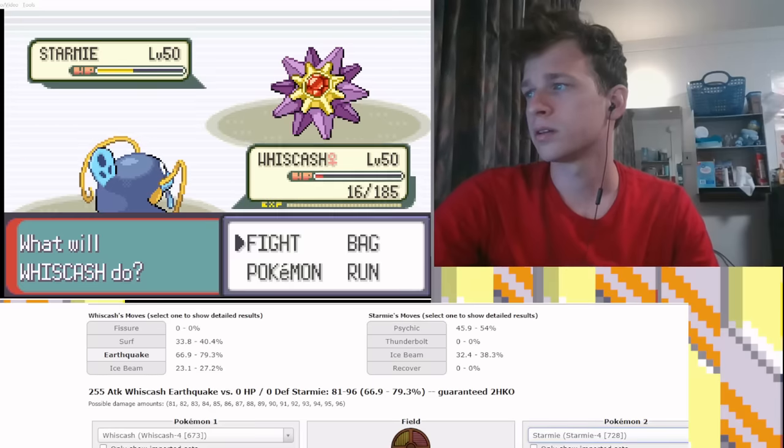Or do I weirdly go Starmie? Starmie is an interesting middle ground. If it's any of these sets, my Starmie has Natural Cure so I can switch out if it got Sung or Toxicked. If it's the Calm Mind set, I would T-Wave it, I would Confuse Ray it. I think I'm actually going to go this weird middle ground and go Starmie — I think I like this play and I'm going to make this play.